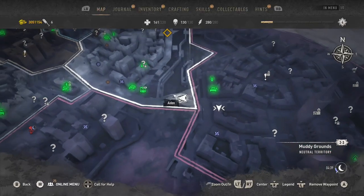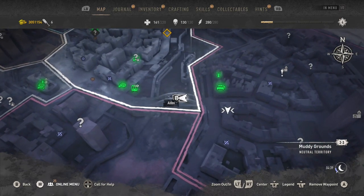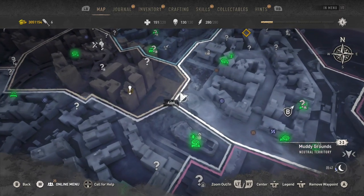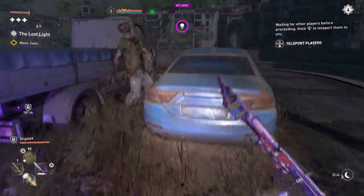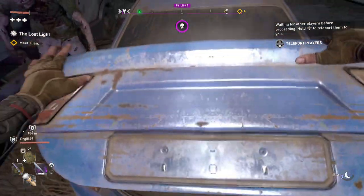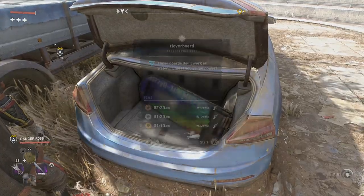There will be another hoverboard on this bridge, and then whenever you get to the back of this car at this location there will be one in the trunk of the car. All you want to do is open up the trunk and it should be there. Now you just want to start up the challenge.